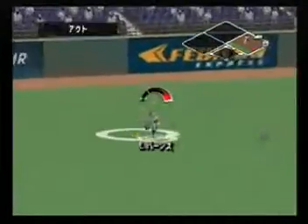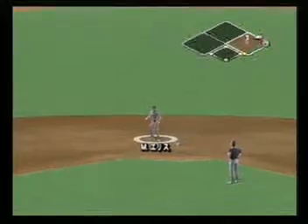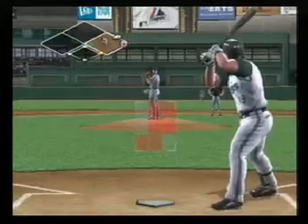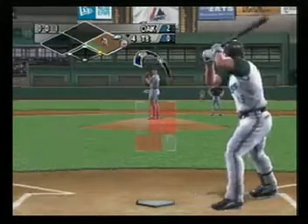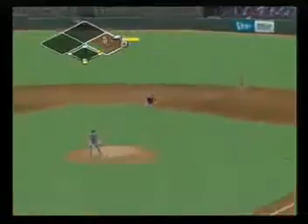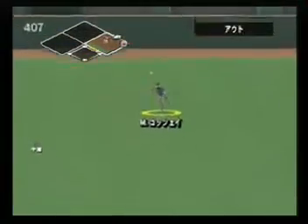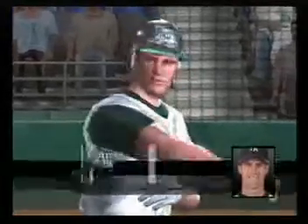That one splits the outfielders — that was not an easy catch at all. Big boy, great defense. Next at the plate, there's one on with one man out. Hit to center field, catch made by Katze — a nice pitch there to get the fly ball. Nice work.